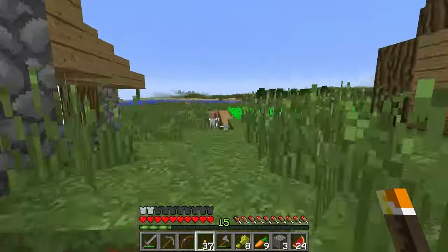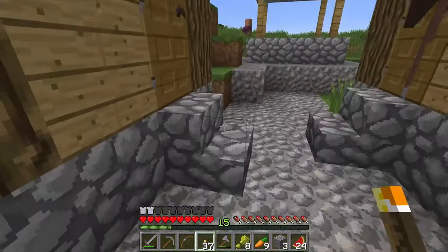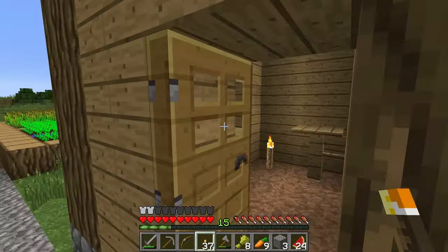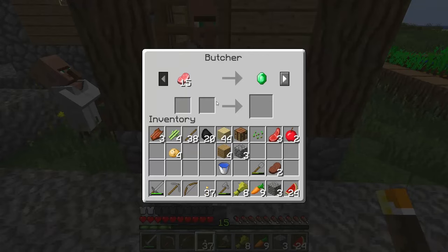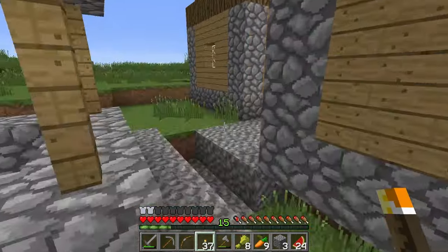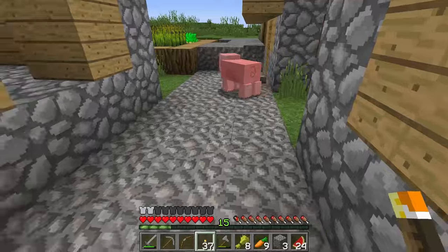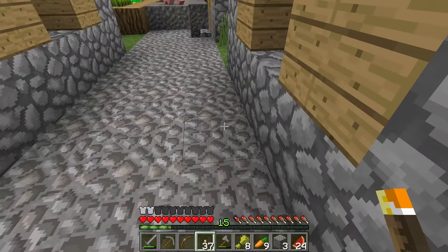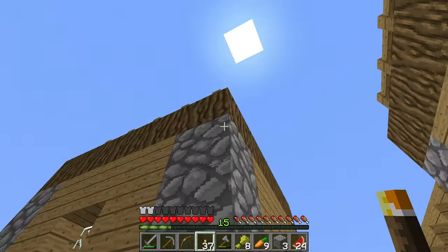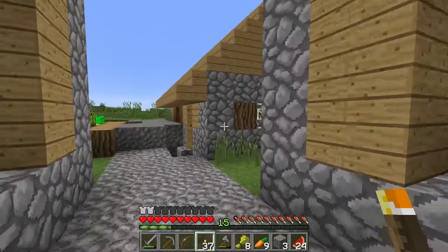Look at this - there are way more villagers than there are doors. This door here: one block, two blocks, three blocks... nope. This doesn't even count as a door as far as the villagers are concerned. What we need to do, if we want more villagers, is make these into legitimate doors. If I put a door here and count: one block, two blocks, three blocks - and take this house down - I would have an actual legitimate door.